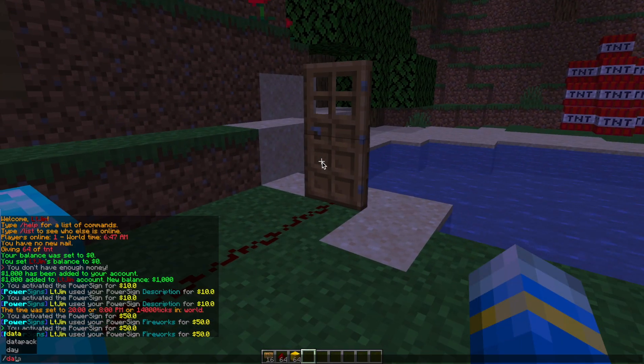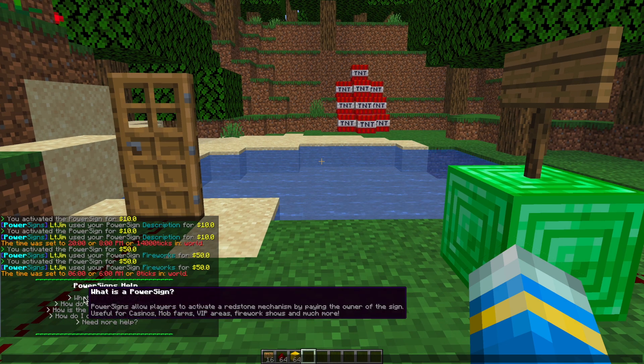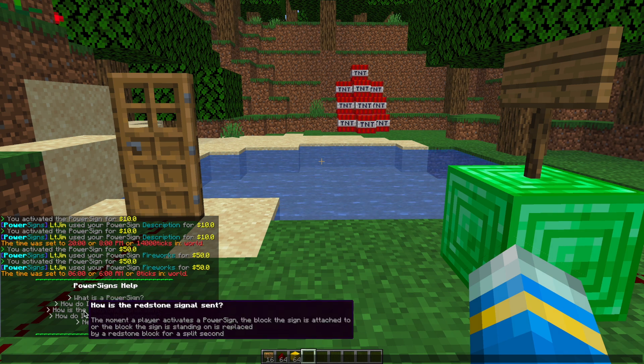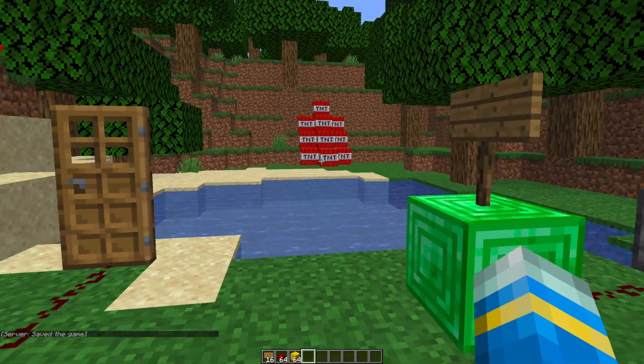Those are a couple of examples I've created. If we do /PS help, that's going to show us the help command, giving loads of helpful information when you hover over each of the different sections, telling you how to do various things if you get confused. It's really awesome — use that if you need more help.